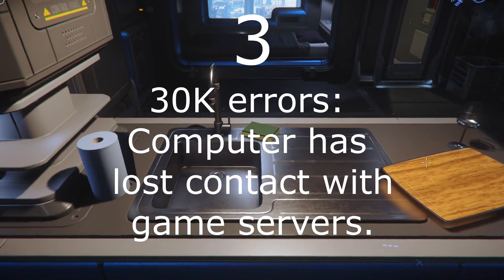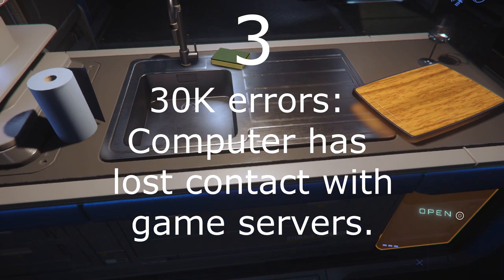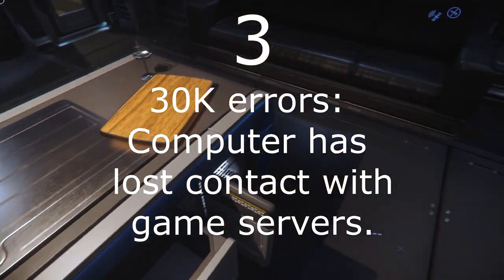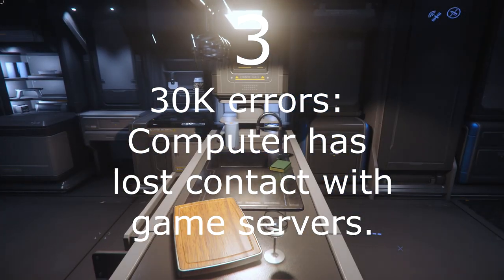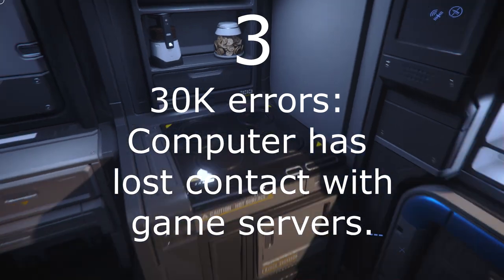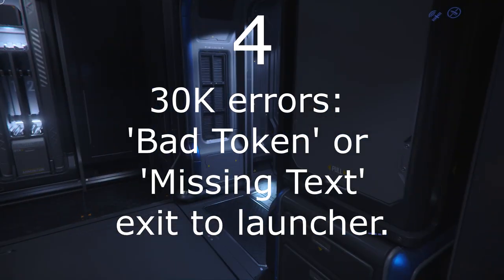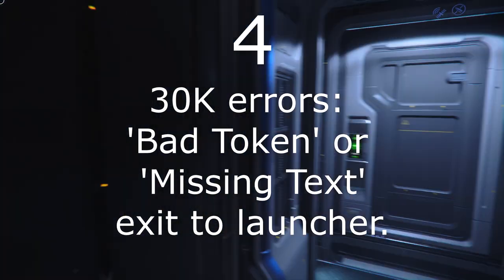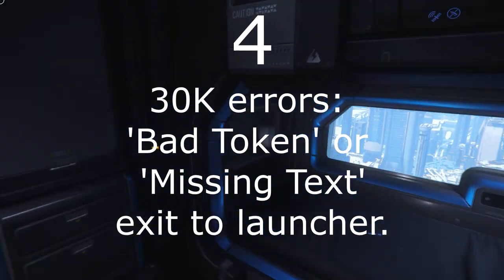Number 3: You will hear people talk of 30k errors. This is not a specific error, but a general one where your game client has not heard from the game server for 30 seconds, or 30,000 milliseconds. They can have many causes, but one of the main ones is that the server has crashed. During those 30 seconds, there is a strange behavior pattern. Things that your computer can do on its own, like walking around a room that it is already in, will work, but things that require confirmation from the server, like opening a door, don't. Also, the chat, which is on its own service, remarkably tends to stay up. If, after a 30k, you see the words 'bad token' or 'missing text' on the screen when entering the game, it is really a server crash that caused the 30k and you will need to quit the launcher and re-enter the launcher to sync up with an active game server.